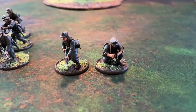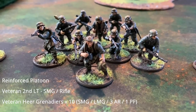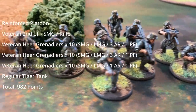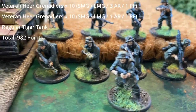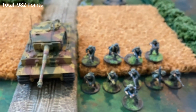The forces of Germany have a reinforced platoon with a veteran second lieutenant with an SMG and an attendant with a rifle. They have three squads of Heer Grenadiers with 10 men each. Each NCO carries a submachine gun, and two of the squads have three men carrying assault rifles while in the last one there's just one. Each squad has a light machine gun and a Panzerfaust, and they will be backed up by a ferocious Tiger tank.